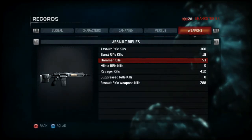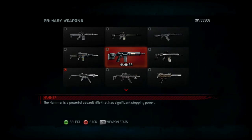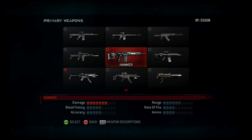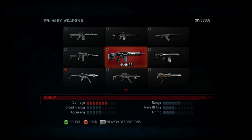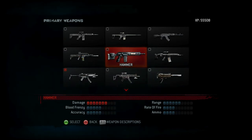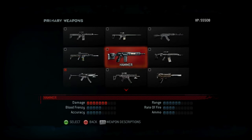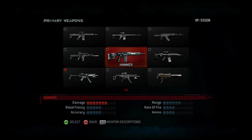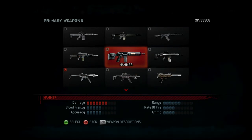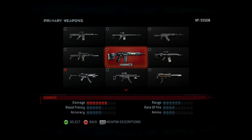Now for the next assault rifle, the Hammer. The Hammer is a powerful assault rifle that has significant stopping power. Statistics show high damage, average blood frenzy, average accuracy, great range, acceptable rate of fire, and acceptable ammo. This is my personal favorite assault rifle in the game — I use it quite a bit over any other weapon as a primary. Even though it has high damage, it still keeps its other statistics pretty good. There's not a single bad stat on this weapon.